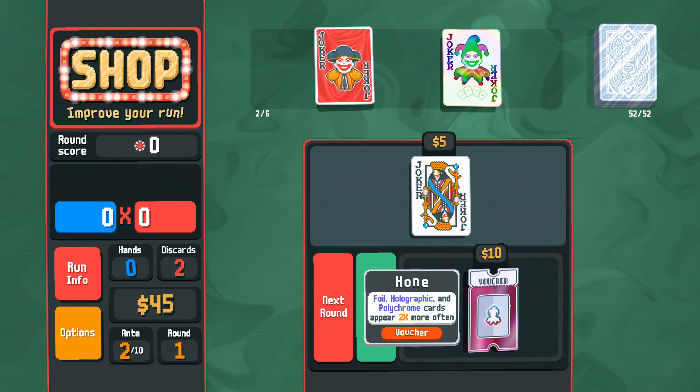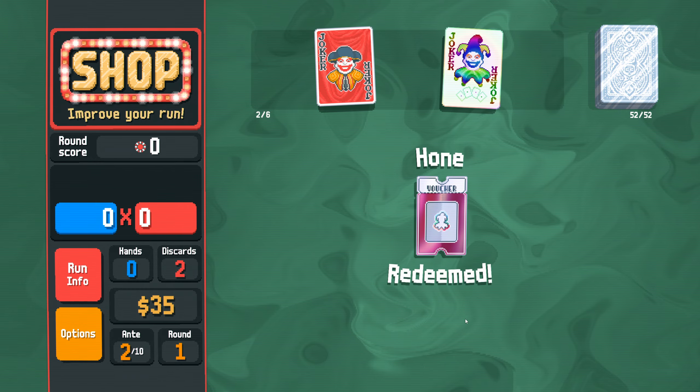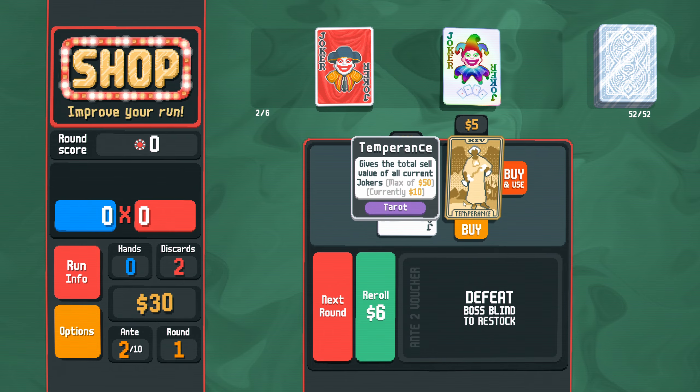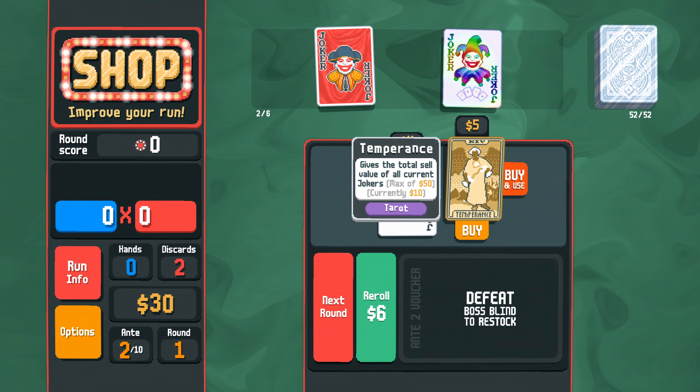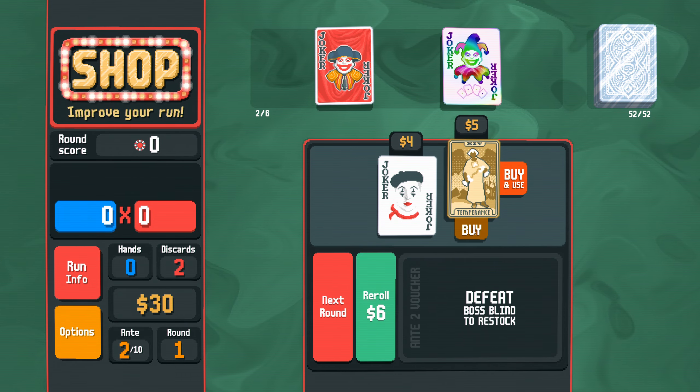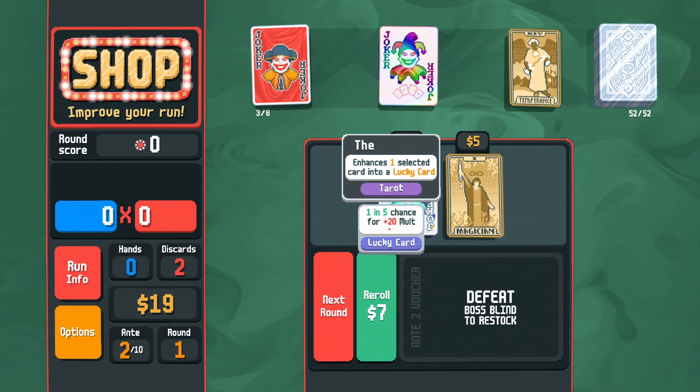Shoot for the moon, we don't need it. I am going to take Hone. And then we need something for basic scoring. This is $5 to earn $10. I'm going to buy it, and then buy another Joker and use it.